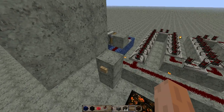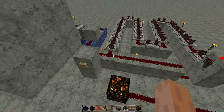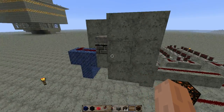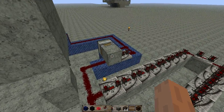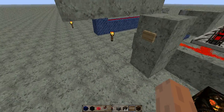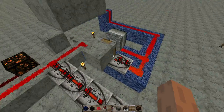Just to show you how this works: this particular setup allows my dispenser to shoot out 18 items. Today we have smooth stone in the dispenser. Go ahead and click the line — as you can see, the stone is being dispensed and the pulse generator is running at a two-tick delay.